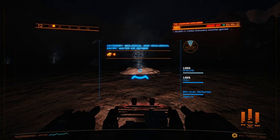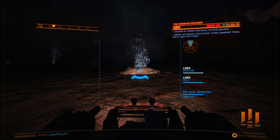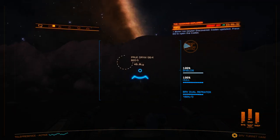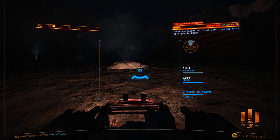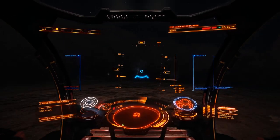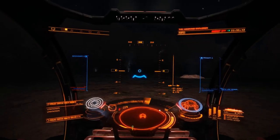You're going to mouse over it and then start scanning with your comp scanner. Discovery made — biological and geological entry: water ice geyser. So now that you've scanned it, you don't have to scan all of these other geysers. You've scanned your water geyser for this planet and you're good to go home, or you can explore whatever you want.